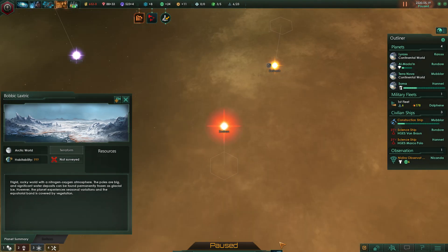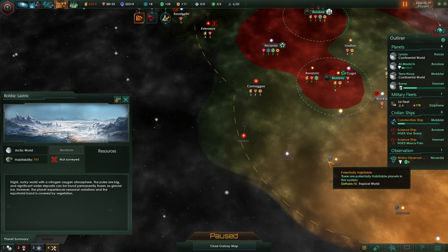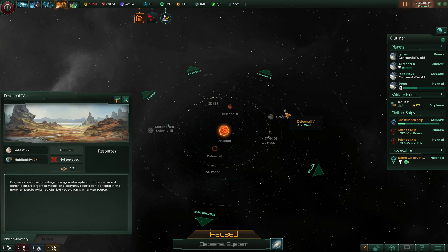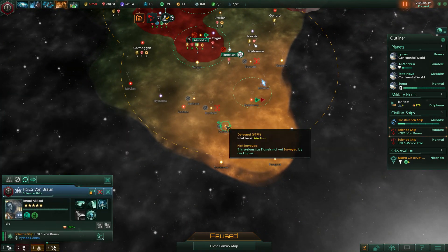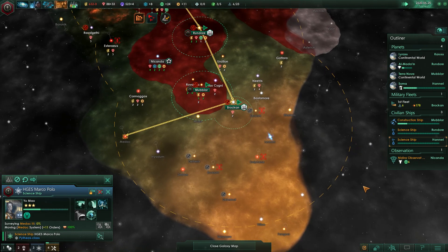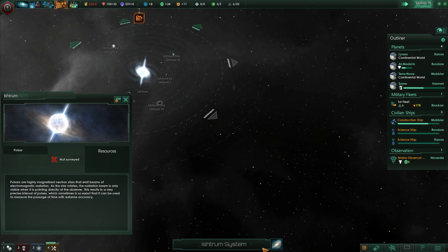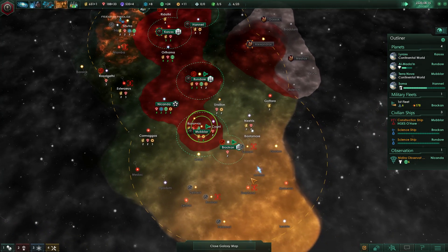Giant arctic world — nice! Let's have a look around: tropical, ocean, continental, arid — lots of habitability. Hang on, I was not informed there'd be an arid world out here. Science ship, survey that system. Let's start scanning, and when you're done, survey the next system too, because this could be real good — it's a pulsar, so it'll provide us with research plus whatever is around it.